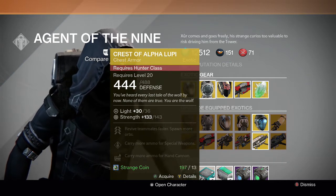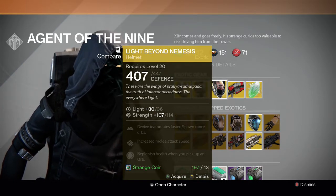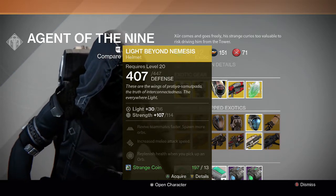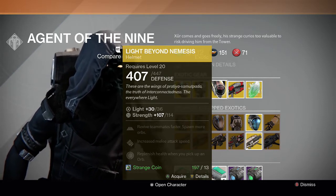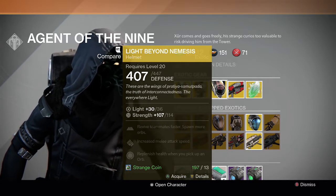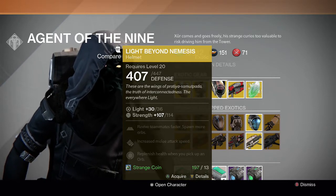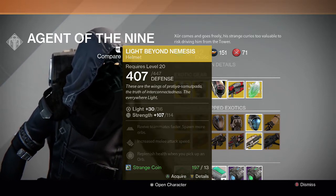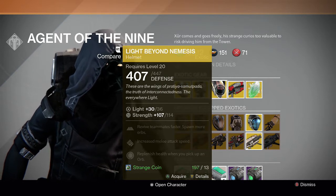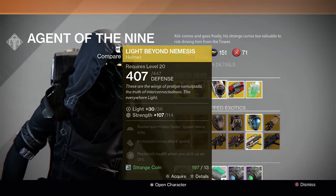For the Warlock, we have the Light Beyond Nemesis helmet — revive teammates faster, spawn more orbs just like the Alpha Lupi, increase melee attack speed, and replenish health when you pick up an orb. This one is probably the best one out of the three for the weekend, because it has use in Crota's End hard mode where you can replenish health when you pick up an orb. It also helps you reach light level 32, since it's a helmet and it's easier to get other pieces of gear. It can also be good in 3v3 game modes just like the Alpha Lupi.